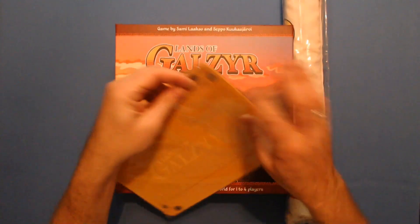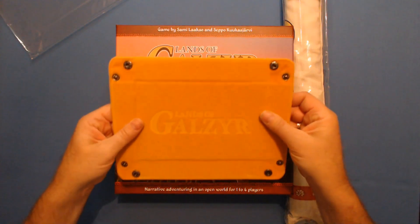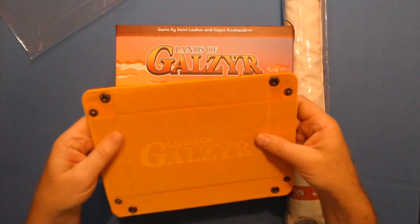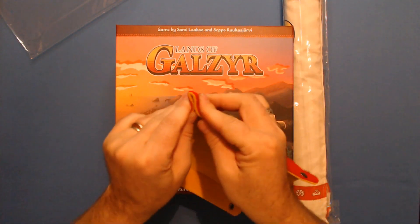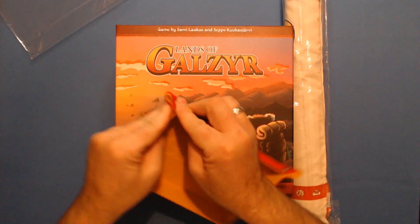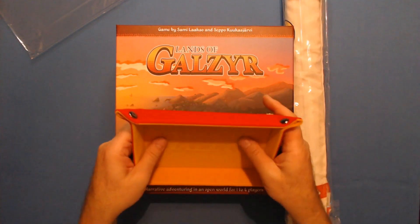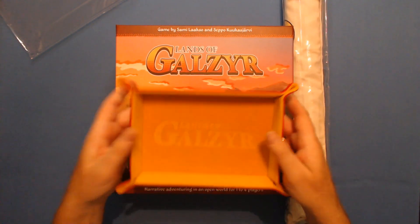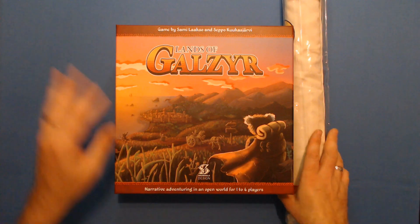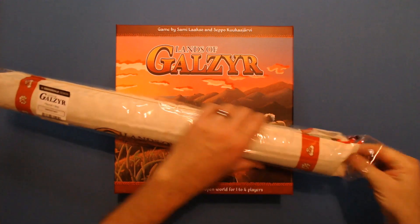Here is the dice tray that it comes with. Very nice — you can see the nice logo on the outside, and this is the inside of the tray. It's nice quality, very thick. It's a little bit longer so you get a little bit more roll. The logo is nice. If everything else lives up to this, I'll be very impressed. Dice tray is a win so far.